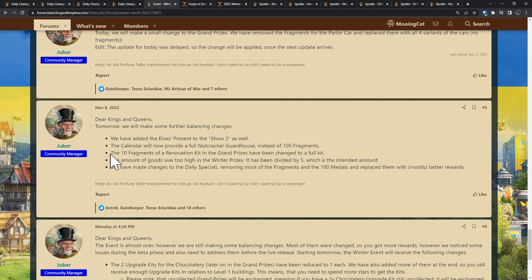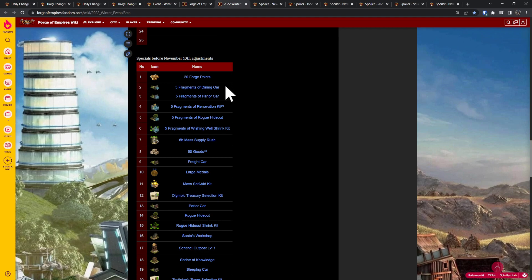The calendar will now provide a full Nutcracker guardhouse instead of 100 fragments. That said, it's still not worth going for the calendar — it's still impossible for free, and even if you are going for multiple buildings, it is actually more expensive to go for the calendar than to spend everything on one day. The 10 fragments of a renovation kit in the grand prizes have been changed to a full kit. They made some changes to the daily specials, removing most of the fragments and the 100 medals — which was a bug — and replaced them with mostly better rewards. Most of those fragment daily specials have now been removed and replaced with full buildings.